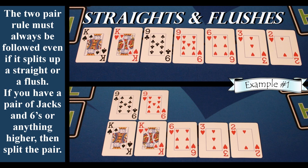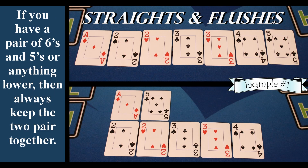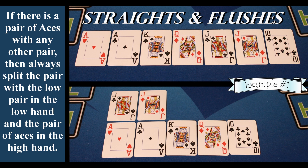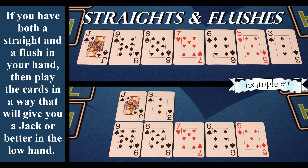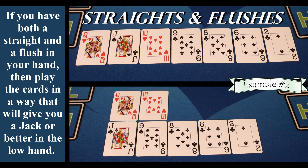The two pair rule must always be followed even if it splits up a straight or a flush. If you have a pair of jacks and sixes or anything higher, then split the pair. If you have a pair of sixes and fives or anything lower, then always keep the two pair together. If there is a pair of aces with any other pair, then always split the pair with the low pair in the low hand and the pair of aces in the high hand. If you have both a straight and a flush in your hand, then play the cards in a way that will give you a jack or better in the low hand.